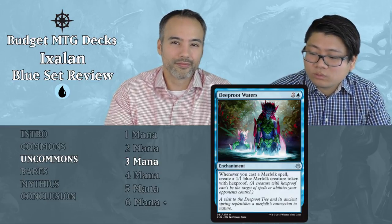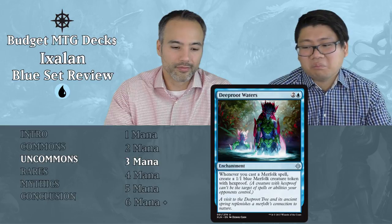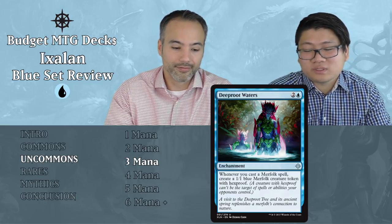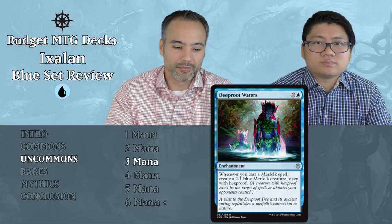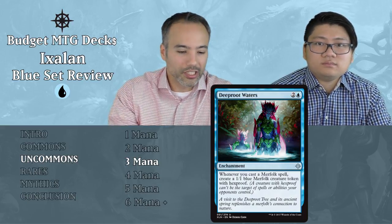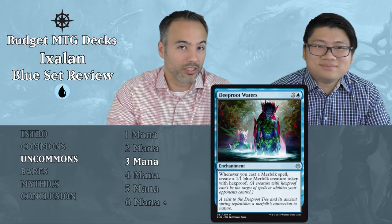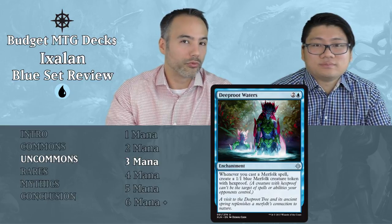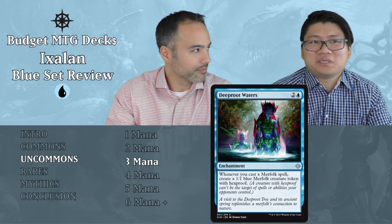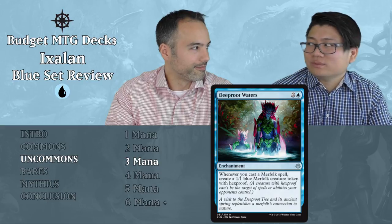Deeproot Waters — two and a blue enchantment: whenever you cast a Merfolk spell, create a 1/1 blue Merfolk creature token with Hexproof. Whenever you play Merfolk, you get an extra Merfolk. But do you have enough Merfolk? Like the other synergy cards, if you don't, it's going to do nothing. Just put it aside. The Merfolk it creates aren't that exciting either — 1/1s with Hexproof are not the tokens people will target with removal, so the Hexproof is irrelevant. Not exciting.